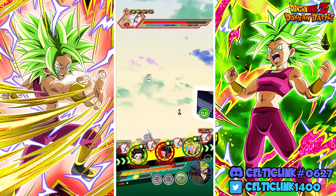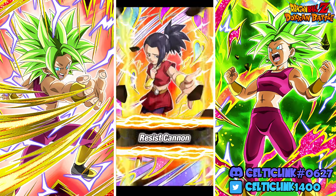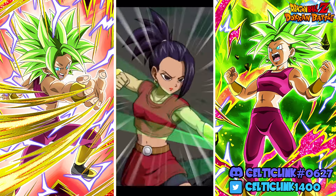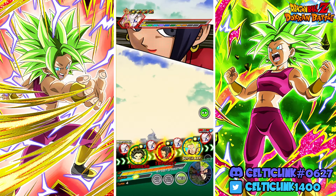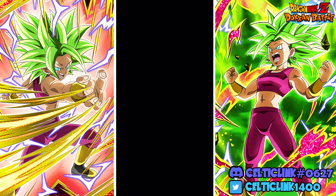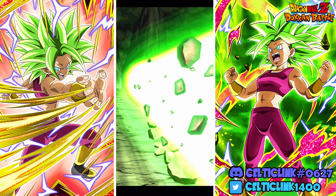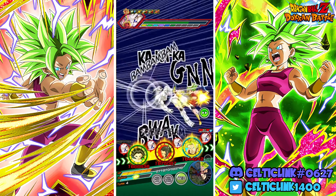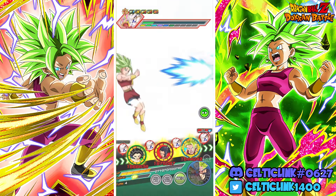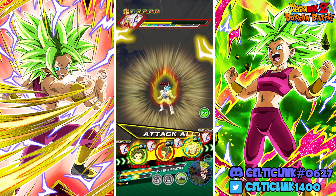There we go, we get the additional normal — some dodges, excellent. The great thing about both Kale and Caulifla is that while they're stacking attack and defense, even though it's a little slow, combined with their dodge or guard it's still enough to tank most hits. 200k — that's not bad considering this is a banner unit we're talking about. At least we're tanking, though he healed a little more than I wanted.